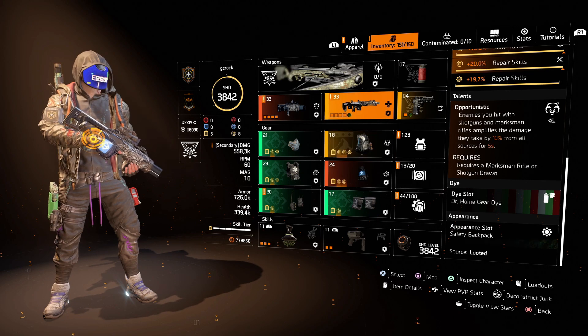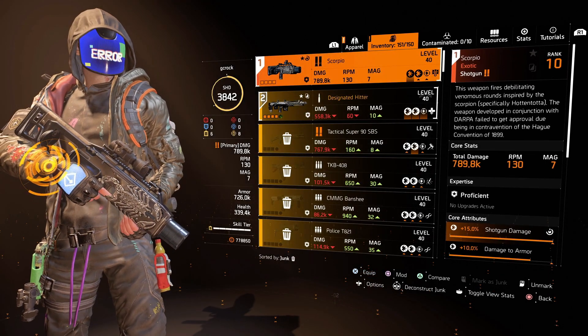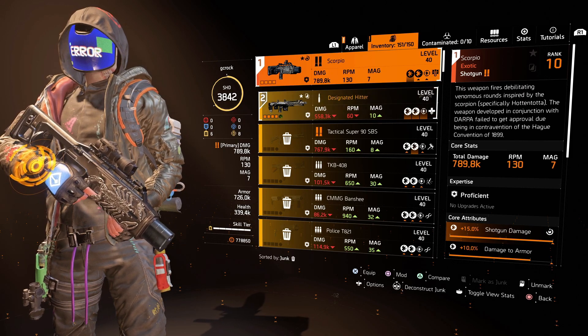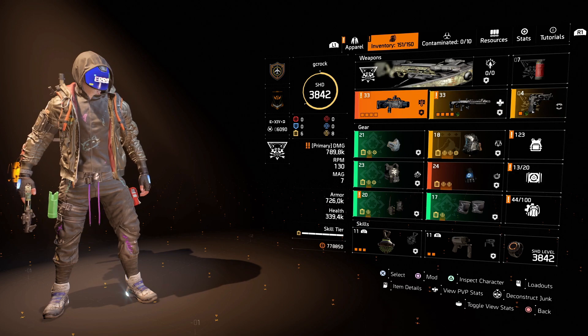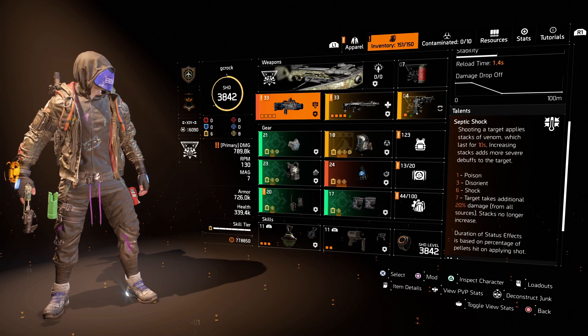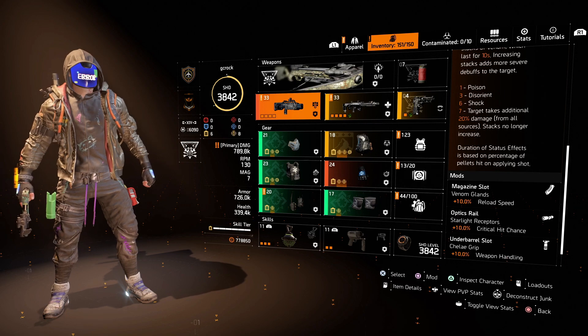The attribute rolls I want on a healer build are repair skills on the mask, chest, holster and knees to increase heals going out to the team. Mods on chest, mask and backpack are all repair skills mods too. For the backpack I use Alps Summit for more repair skills, and the attributes I want are skill haste and repair skills. For gloves I love using the exotic BTSU gloves — they come with exactly what I want: skill tier, skill haste and repair skills. The Scorpio exotic shotgun is also very overpowered for a healer build, adding debuffs to enemies so your team does more damage.